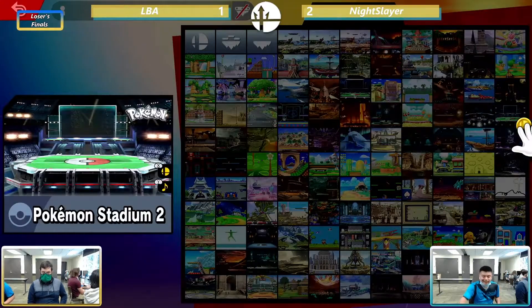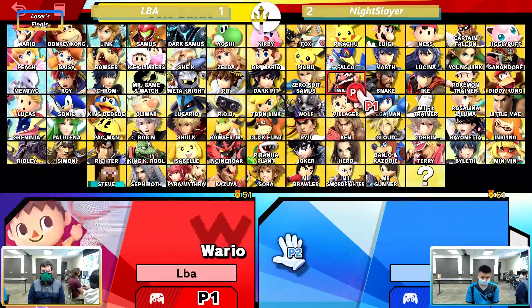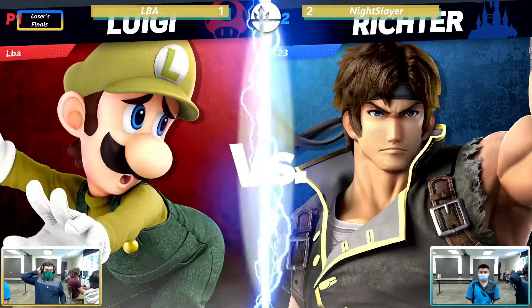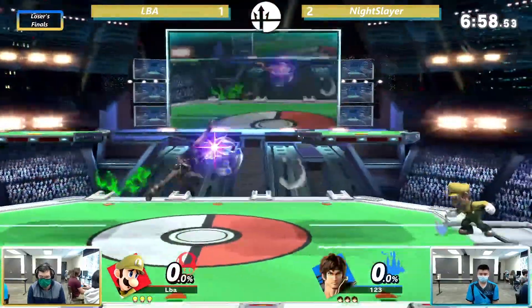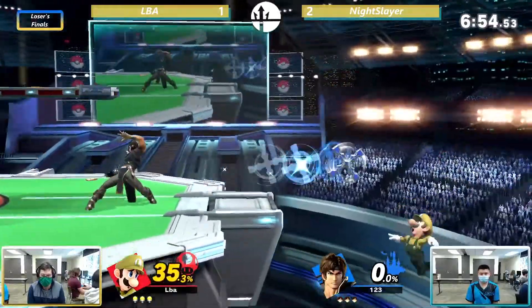The reverse sweep has started, folks! Any LBA lovers in chat — give him some love and energy. Night Slayer makes an immediate switch after losing — going to Richter this time. It seems like any time the opponent wins, Night Slayer just switches characters. Playing a large swap of characters to see if LBA can adapt quickly and learn to play into this Richter.